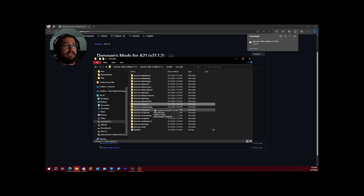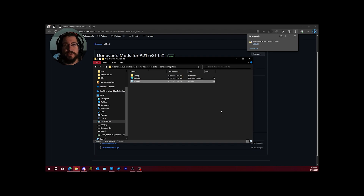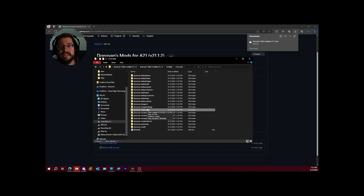Mega stacks increases the stack sizes of almost everything. It's perfect for players who want more compactness — one storage box can hold all the items you need. Resources like wood, stone, clay, and sand stack up to around 25,000 to 30,000. The game breaks above 25,000 for dukes for some reason. Ammo also stacks up to 1,000 instead of just 150 or 500.